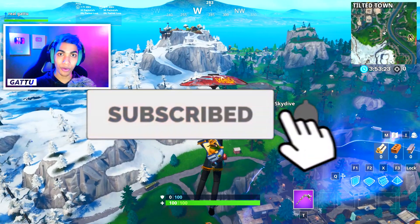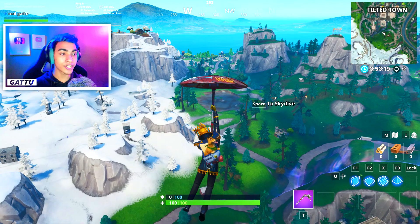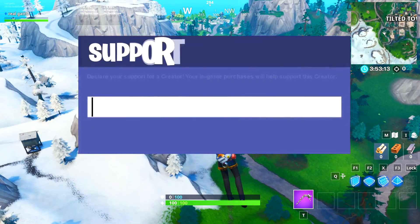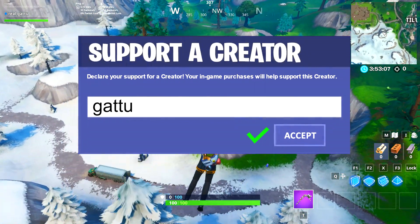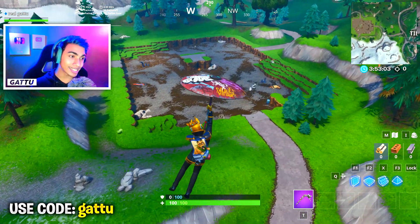Hit that big red subscribe button and turn on the notification bell, because every time there's a tough or new Fortnite challenge I'll always be there to help you guys out. Join the notification squad! If you want to support me further, you can use my creator code in the item shop which is G-A-double-T-U. It is a new code, so thanks to everyone who's using it.